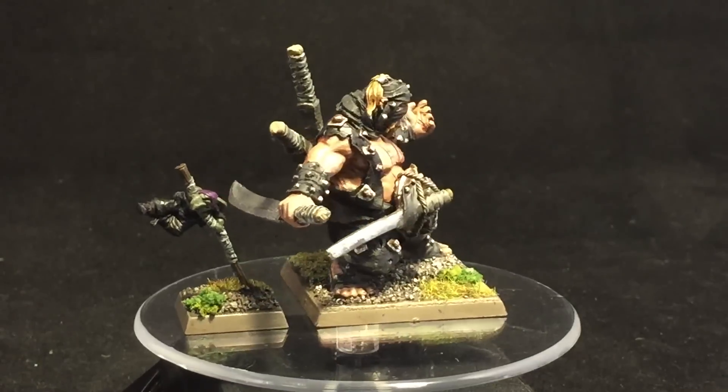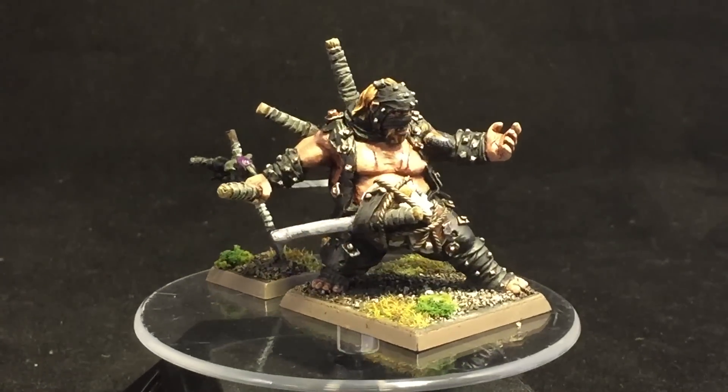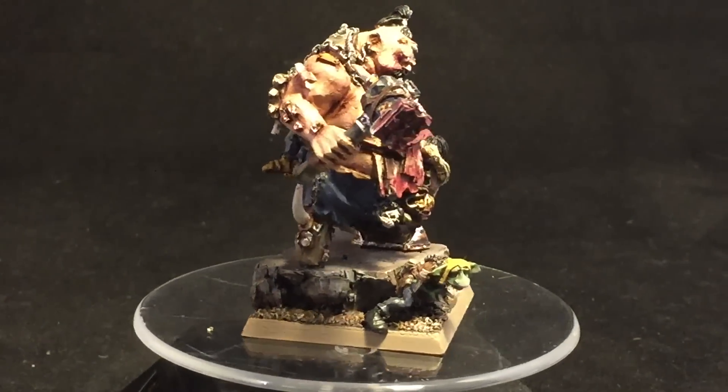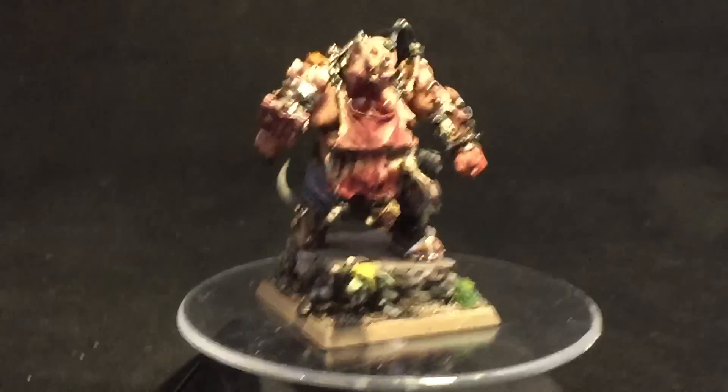I gave him some really cool looking scars on the front, and I did that with Scab Red and some Tamiya Clear Red. The last model I want to show in the project is scary — he is the Ogre Slaughter Master. Let's see if we can get some more light on his face there. He is a brute, and this is a model I'm very, very proud of. I really like how it all came together.